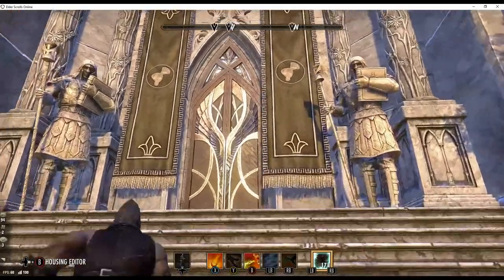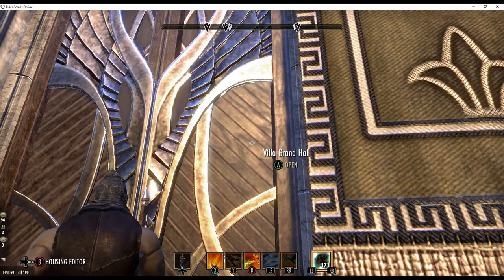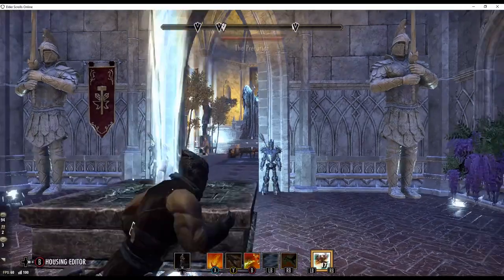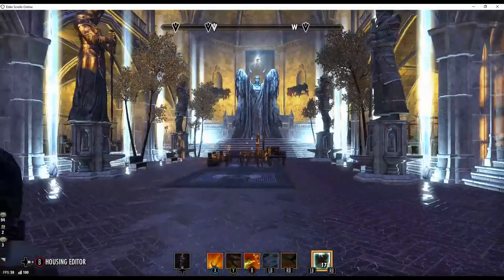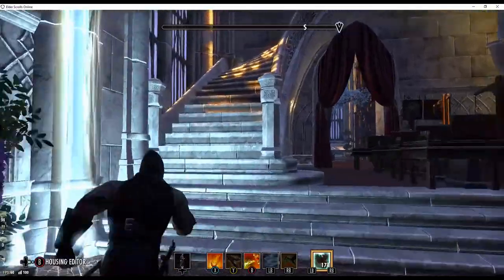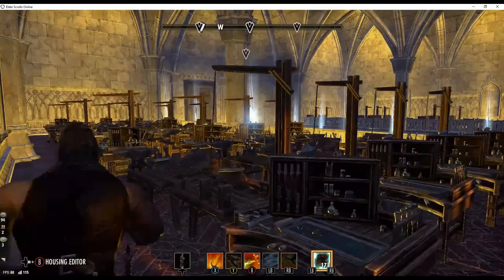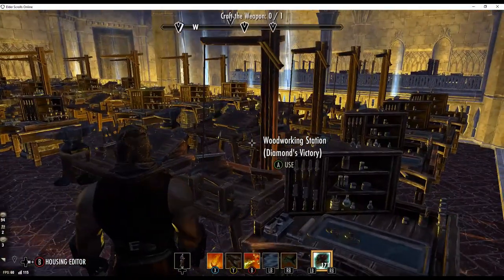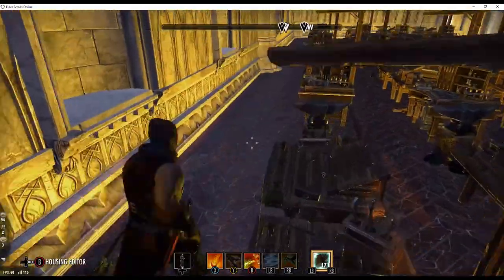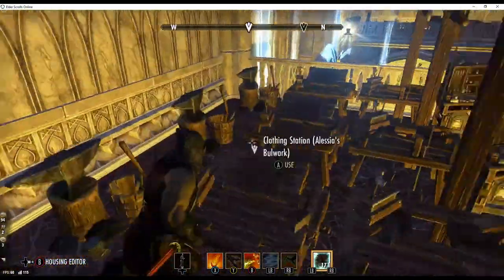Now let's look at the second element of the new feature: the quest pins over the crafting furniture. In my opinion, this is where the feature truly shines. Not only does it put a pin over the crafting station, but it also puts it on your compass, so you can quickly find the stations. Fortunately, all of your sealed equipment quests in your journal will display pins over their respective stations. It would have been very tedious if you had to make each quest active to see their pins.